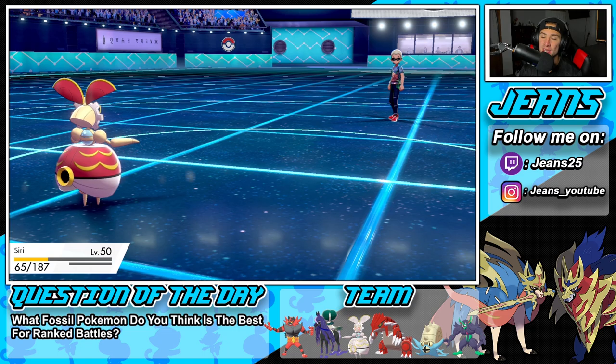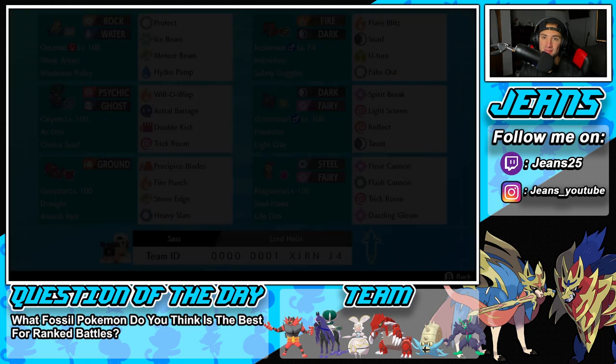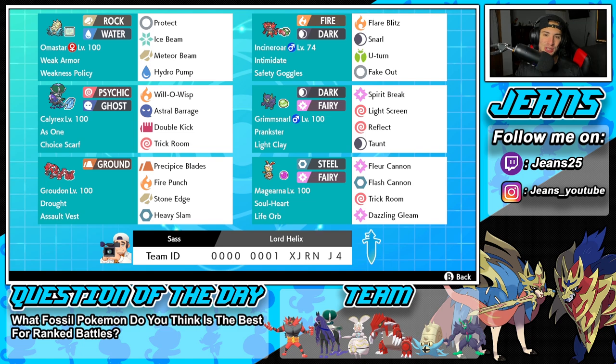We go 2-1 for today's video and grab ourselves a winning record. There it is, ladies and gentlemen. And we got to showcase this Omastar combo to its fullest potential — Calyrex, Omastar, Double Kick, it's just GGs after that. We got to sweep with it and win in battle number three, which is absolutely amazing. But guys, that is going to be it for today's video. If you enjoyed the content, don't forget to smash that like button. If you're new here, click that big red subscribe button. You guys rock out — make sure you spread some positivity every day. I'll catch you on the next one. Peace out, everybody.